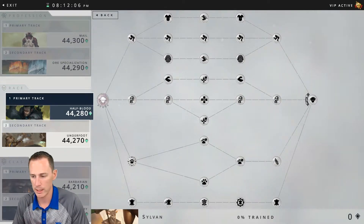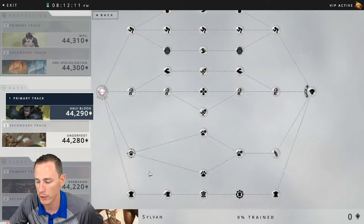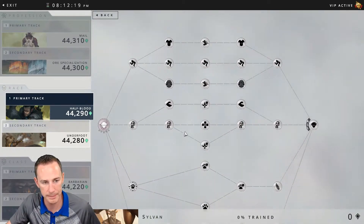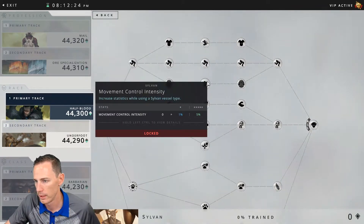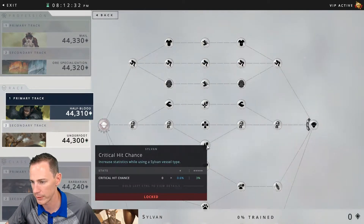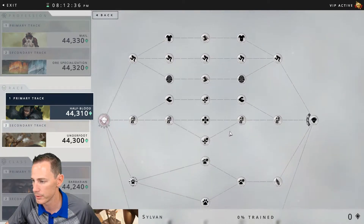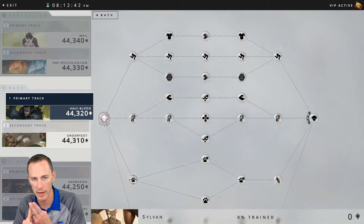is skinning, as you can see right here. The crafting benefit you receive is Leatherworking. Moving upward, the combat benefits are: movement control defense of minus five percent, movement control intensity of five percent, critical hit chance of three percent, support power of fifteen, and crit hit chance of three percent as well. The stat totals for Tier 1 are 15 Strength, 35 Dexterity, 15 Intellect, 30 Spirit, and 15 Constitution.